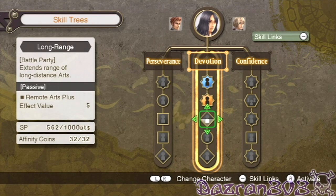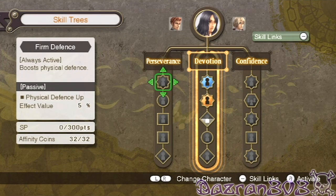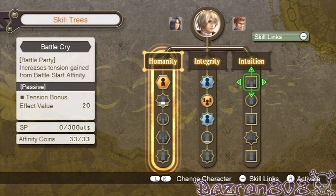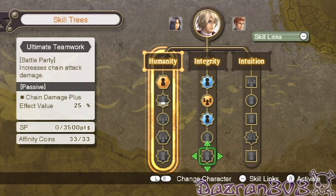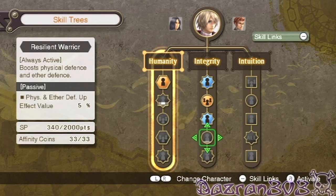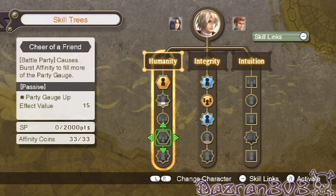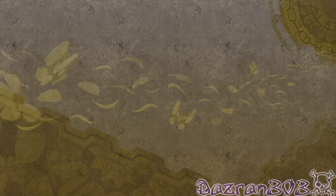And then for Sharla — extends range of long distance arts, sounds like a good one. What's this — increase damage dealt by ether attacks, and boost physical defense. I think I'll keep her on that one. Increase chain attack damage, boost physical defense and ether defense, restore HP to encouraged ally, heals the party slightly after a chain attack. Also, I now get more XP — successfully completed quests award more XP, so that's good.